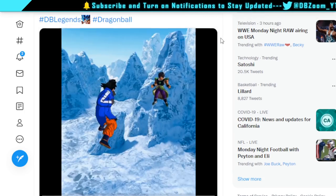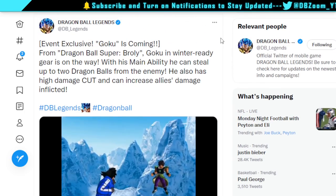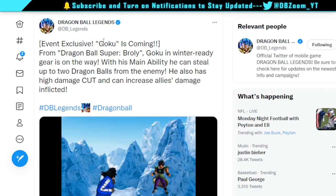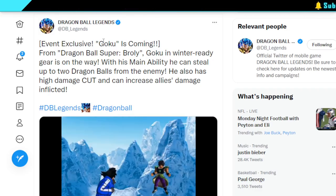The last free-to-play coat Vegeta was actually not that bad — he's pretty good with okay stats. I expect this character to be on par with that Vegeta or even better. It says here: event exclusive Goku is coming. From Dragon Ball Super: Broly, Goku is winter-ready. With his main ability, he can steal up to two Dragon Balls from the enemy.